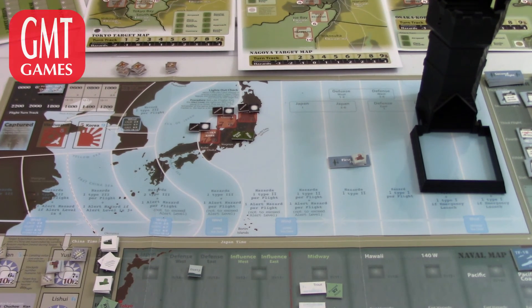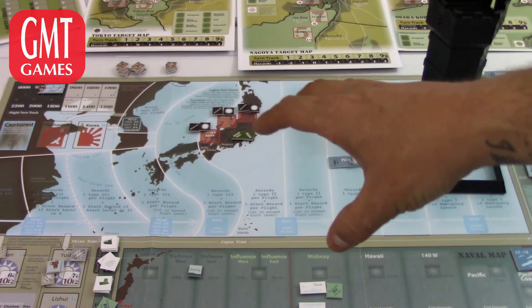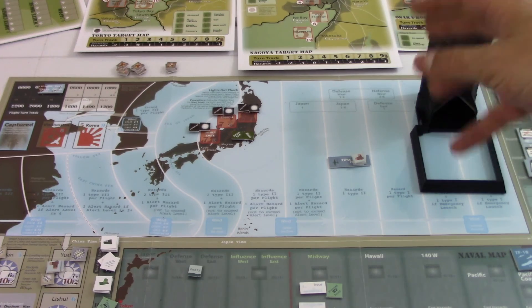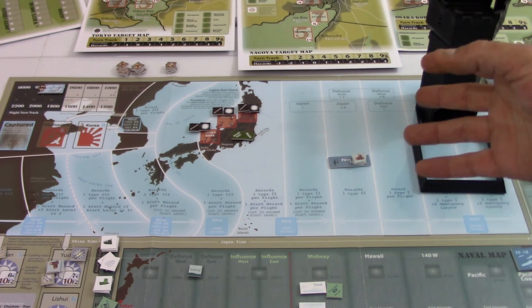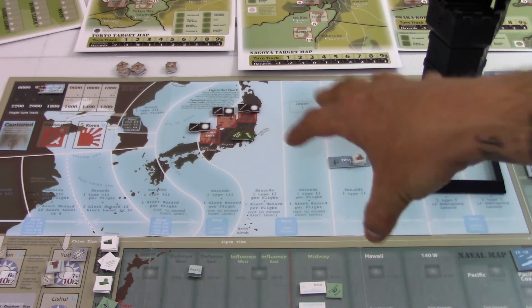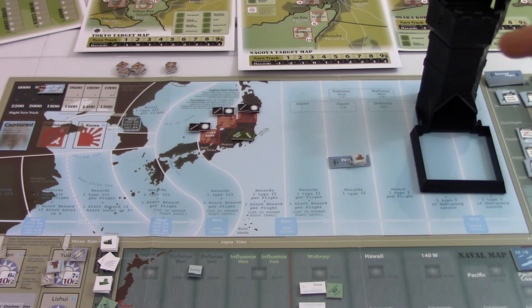Welcome back, it's Gimpy, and I'm here with the flight and attack turns for the Doolittle Raid, Enemy Coast Ahead by GMT. I decided to cover the flight and attack turns together because the flight segment isn't very in-depth on its own, and they're intertwined. It would be more educational to see it done this way versus trying to split the two up.